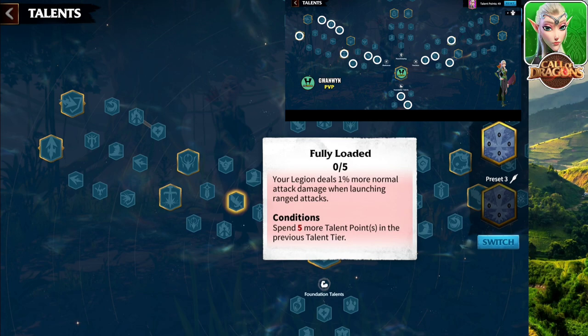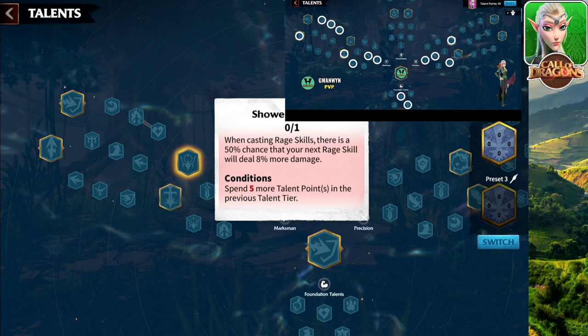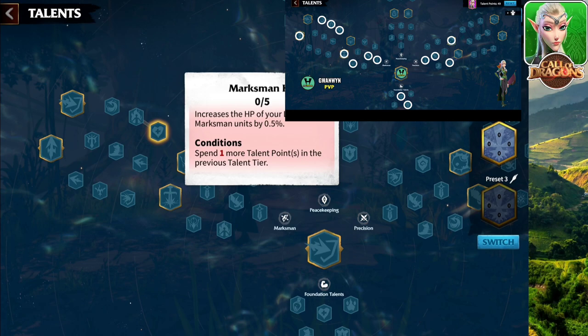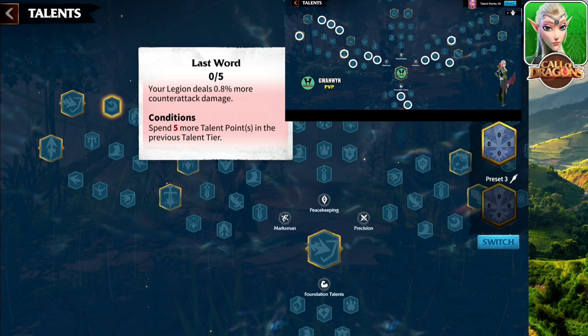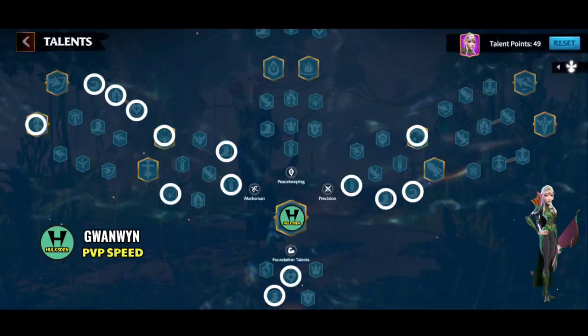Continuing with the talent tree, in the marksman section we have more attack, more attack, and rage skill damage increase. I decided to pick bull's eye. I did not take the other option because in the open field when you fight players, sometimes they like to run away, so that skill might not be of very good use. With bull's eye, you are going to use it most of the time. You have to pick this node to unlock the next. We then have health, rage accumulation — which is excellent — grab counter-attack, and the first talent tree for GuanWin with full marksman and half precision is complete.